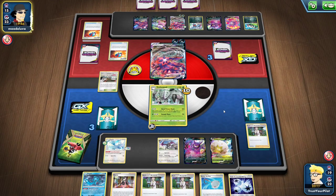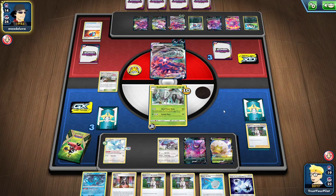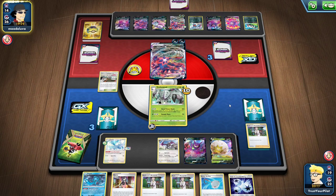The biggest thing this deck wants is a Ditto Prism Star that had to rotate. It was such a good card. It couldn't really do a whole bunch of things in certain sets, but then it would come back. I wish they would reprint it. Reprint Ditto Prism Star — evolution decks need it.